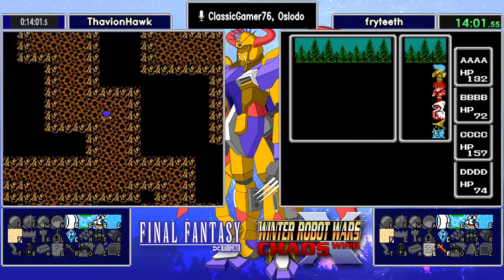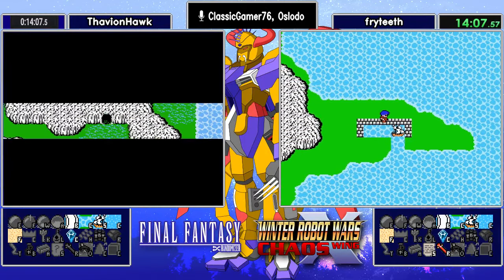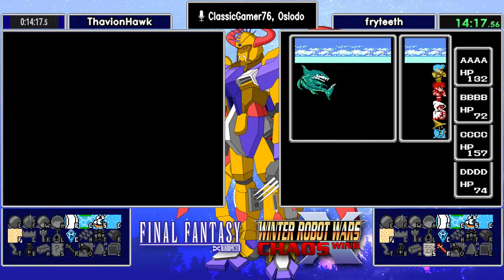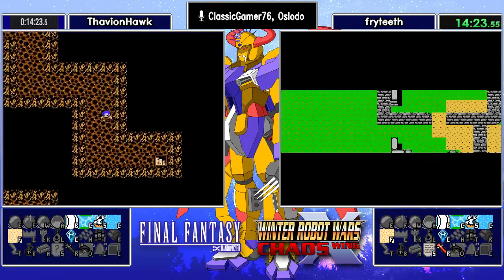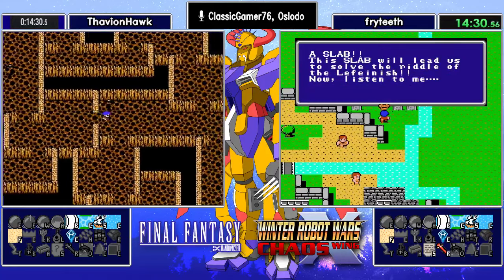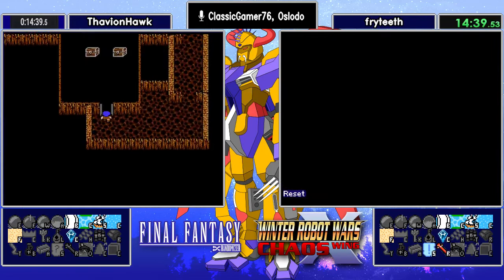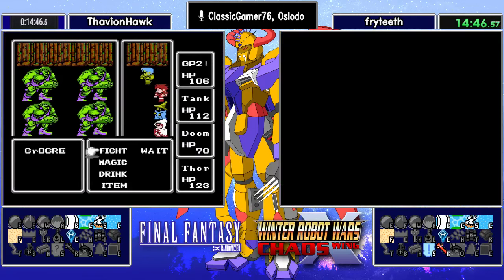Fabian also realized that the dragon sword wasn't equipped on his thief and fixes that. I think we've all done that at least once or twice — go to the item shop, buy a bunch of stuff, don't equip it. Fryteeth, meanwhile, is heading back to Melmond, burning off some encounters before he redives Earth. We'll see if he finds anything. Of course, if he doesn't, he'll know that some progression has to be in Crescent. I didn't see any of our runners checking level 5 magic, so that's still a mystery.